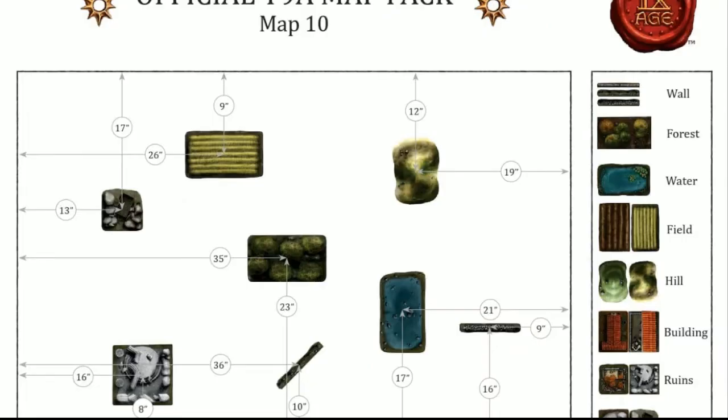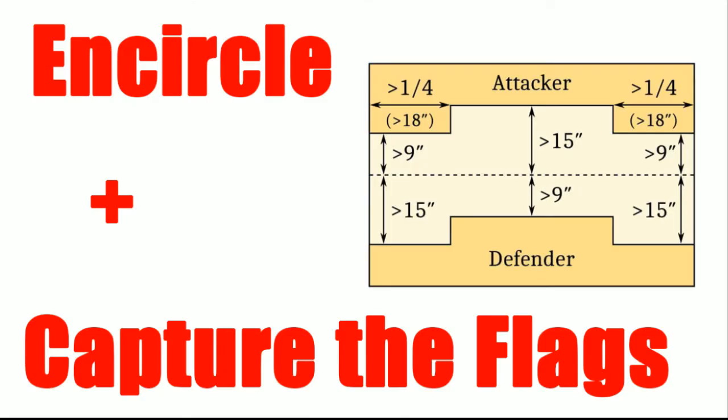We played on ETC map number 10. As you can see, we got a good smattering of equally distributed terrain — couple of walls, water feature, good old ruins, cliffs, all sorts of good stuff. The scenario we played was an encircle deployment along with a capture the flag secondary objective, and since I won the roll for tableside, I took the big center as the defender, and then Mike took the attacker.